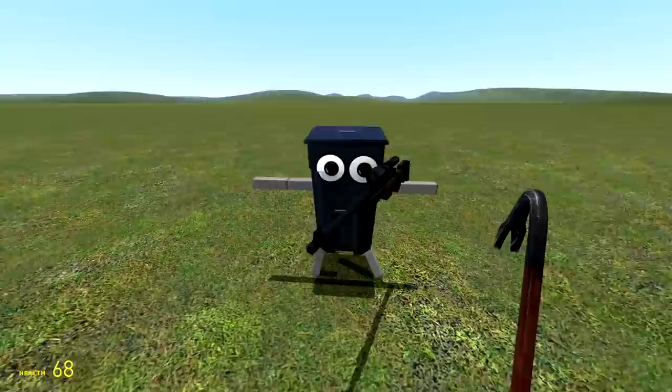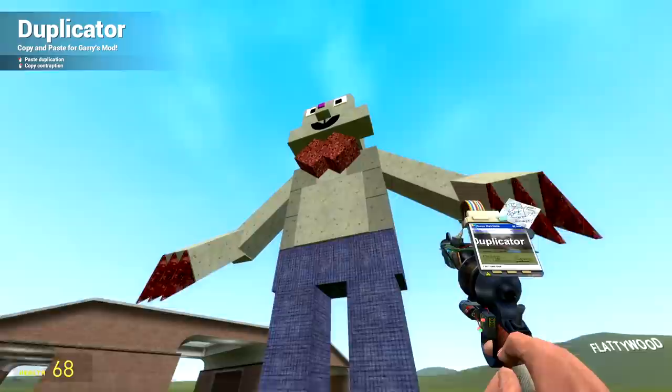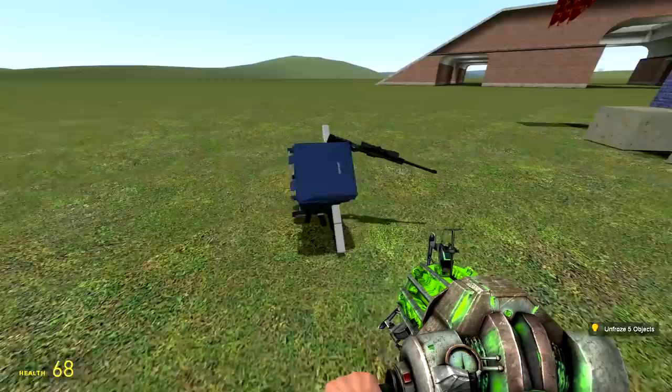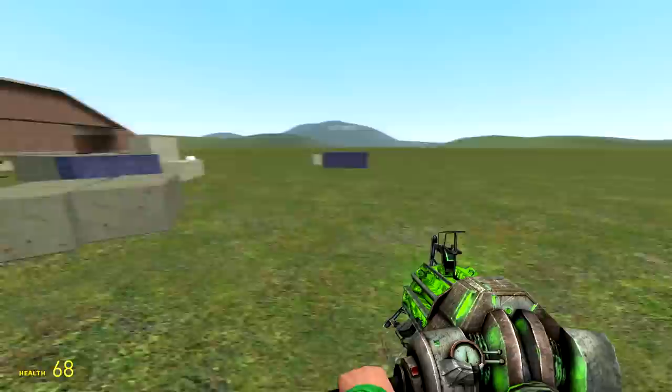He's got a very creepy stare, just kind of staring at nothing. Mr. Hops — I don't like that, this guy's scary. Oh my, he's bigger than I thought — look how small he is here and then he's ginormous! He's just gonna do a little dance. I unfroze him and he literally just Roblox died.